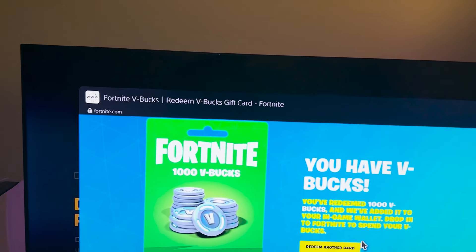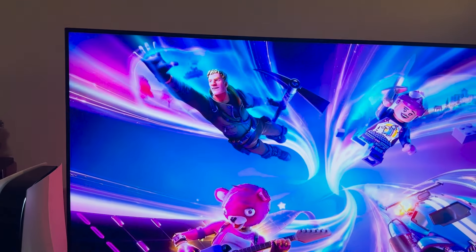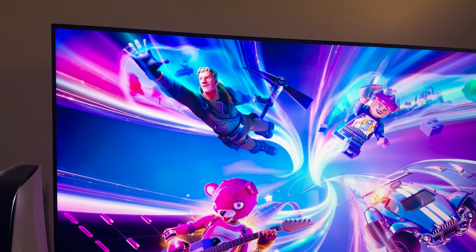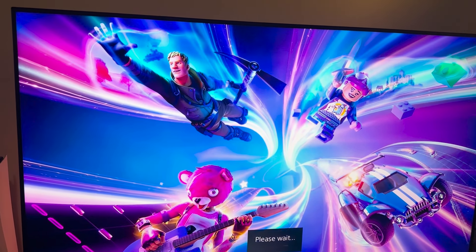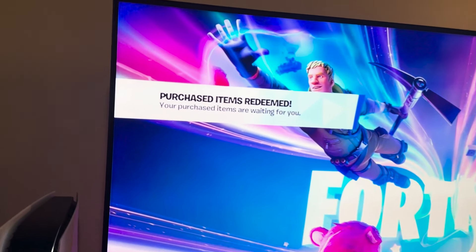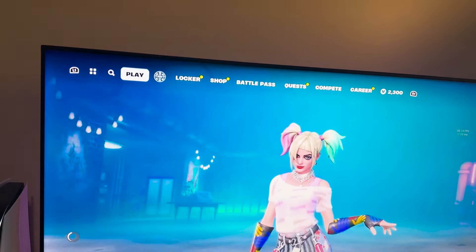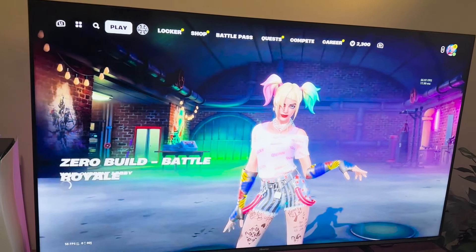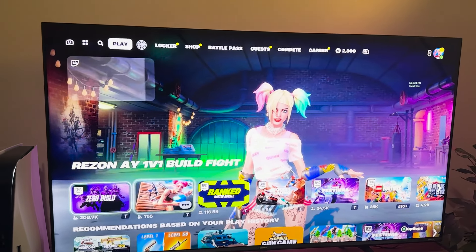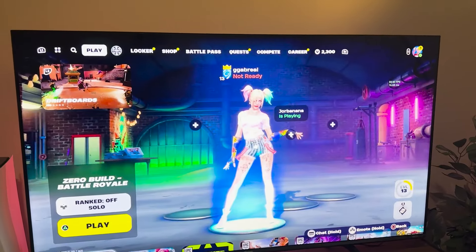What I'm gonna do right now is open Fortnite and show you guys that as soon as you open it, you're gonna get a confirmation that you have successfully redeemed your V-bucks in game. As you guys can see — purchased items redeemed — and you've got your 1,000 V-bucks on your account. You can use it to purchase anything you want in game on your PS5. And this is basically how you redeem V-bucks on PS5. See you guys next week.